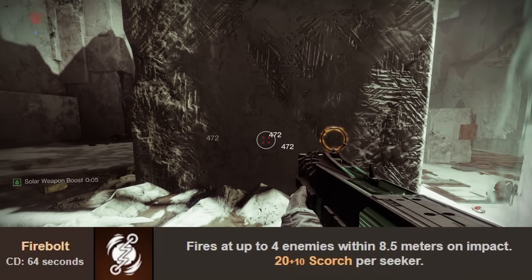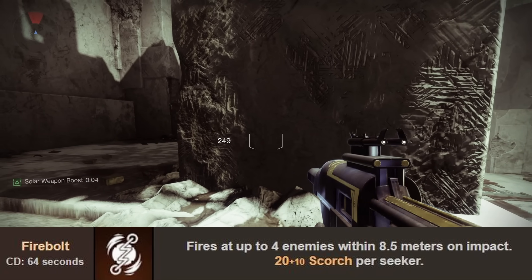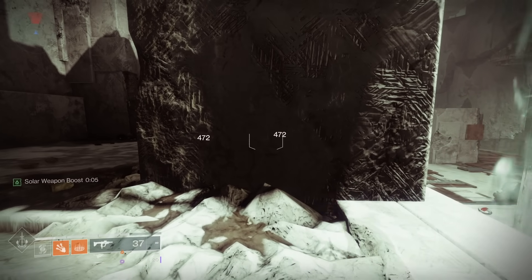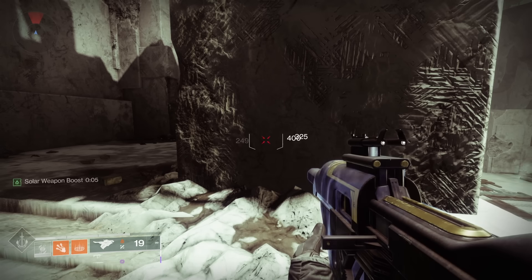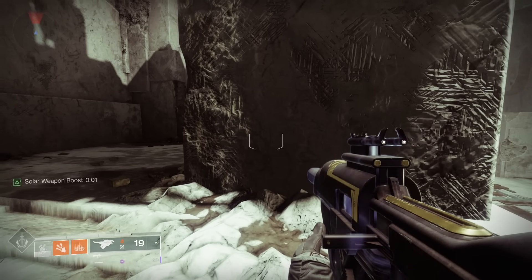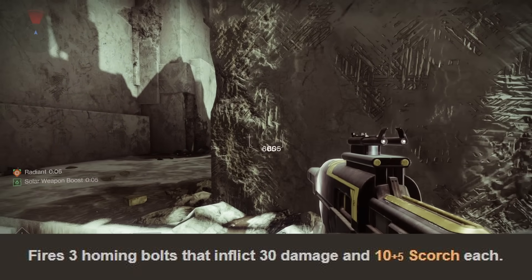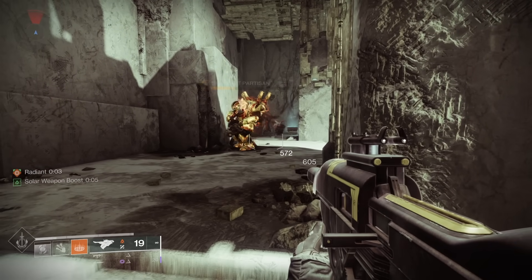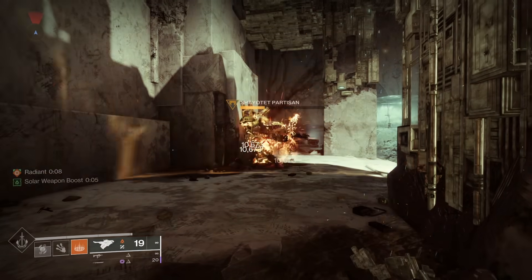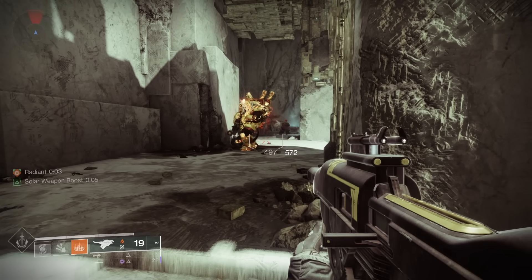A Firebolt Grenade without Ember of Ashes hits for 20 Scorch, ticking 6 times at 472 damage and then a few more times at 400, 325, and 249 damage — 9 ticks total. Next we have the Celestial Fire melee, which shoots 3 homing bolts each hitting for 10 Scorch, so 30 Scorch total without Ember of Ashes. It ticks 6 times at 605 damage and then 5 more times at 529, 497, 422, 346, and 271 — 11 ticks total.